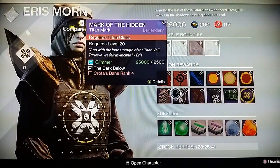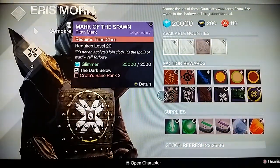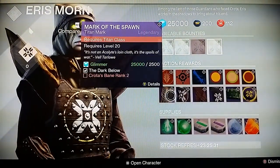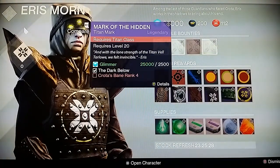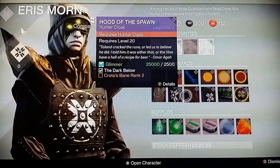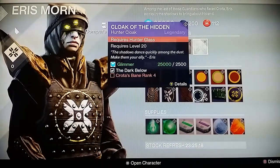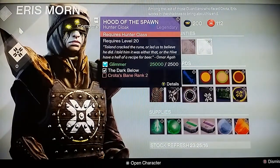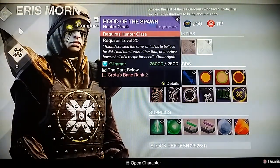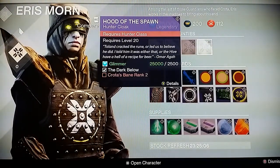We do have the titan armor now — I can't preview these, so you can only look at the pictures. There are two items, both legendary: one requires rank two and the other rank four. They're called Mark of the Spawn and Mark of the Hidden — they sound pretty badass. Next up, the Hunter equivalents: Hood of the Spawn and Cloak of the Hidden. Madness says they look amazing, so they're worth it.